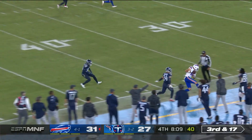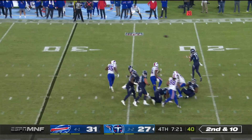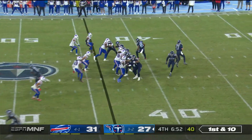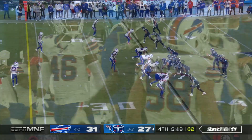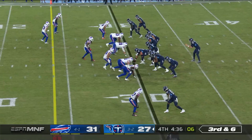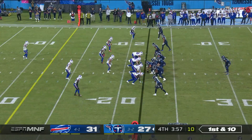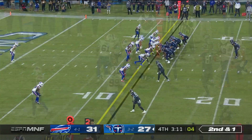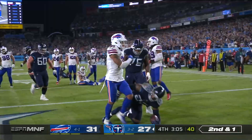Pocket is good, Allen loads up — it's a wobbly pass. Tannehill flushed, throwing on the run — Westbrook-Ikhine. Tannehill hit his last six across the middle — AJ Brown, second and eleven. Bills rush five — Tannehill unloads. Clean pocket for Tannehill from the Buffalo 22. Trying to set up the screen for Henry — first man misses. Derrick Henry into the second level and into the end zone! Touchdown!